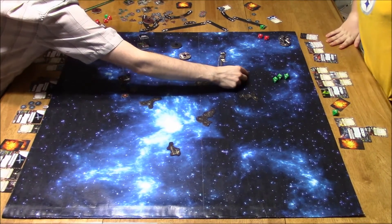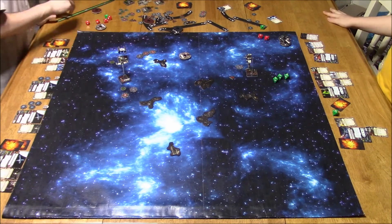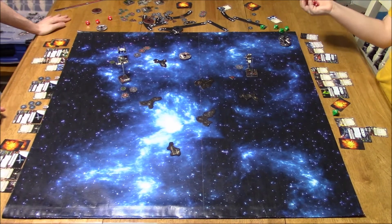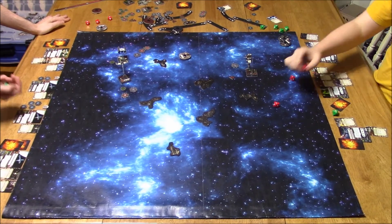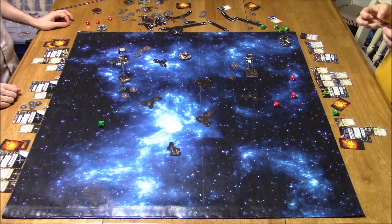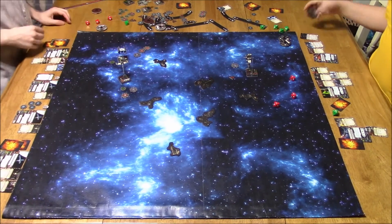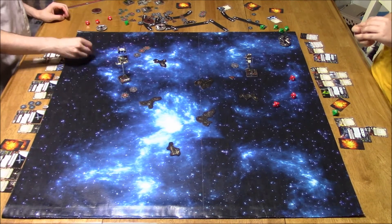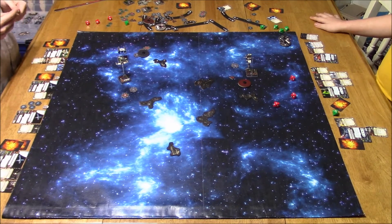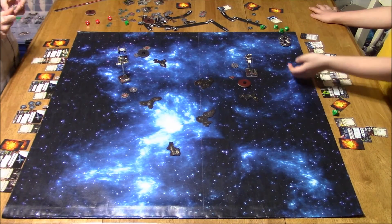I've only got one B-Wing engaged — not ideal. I wanted to attack his TIE Advanced with both simultaneously. He does a two-hard turn and we fight this round. He has a target lock and a focus, range 1. He adds a crit via Advanced Targeting Computer, Expertise kicks in — three damage total. I lose two shields, and Merrick chooses Blinded Pilot from the damage cards, meaning I cannot attack this round. An excellent choice — he denied a four-dice range-1 B-Wing shot against an unshielded, unfocused TIE Advanced.